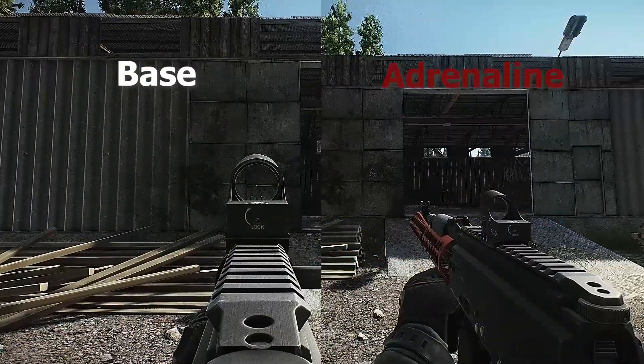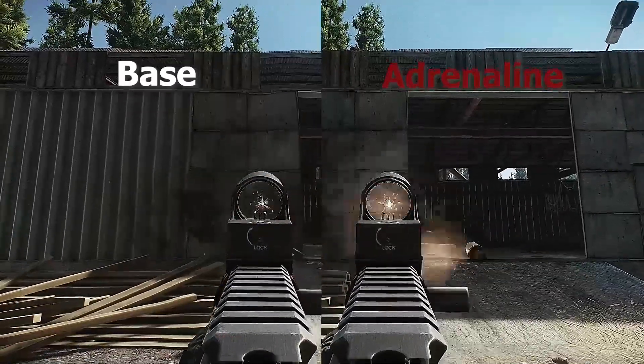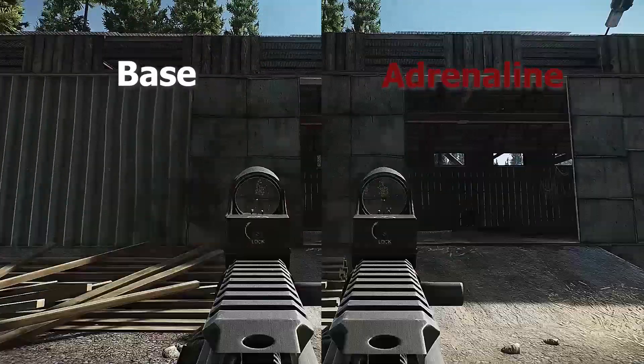This is to show the effect that Adrenaline has on recoil control. Adrenaline does give you a tighter grouping and less recoil overall, but it is very slight.